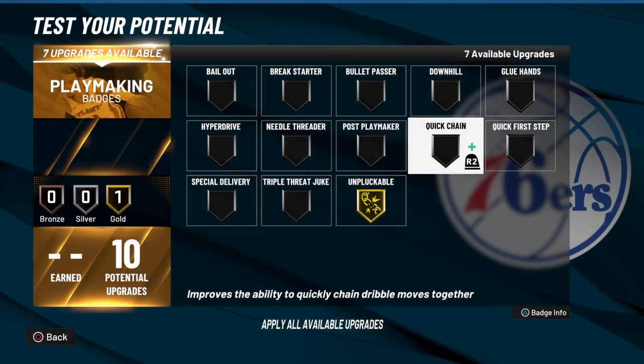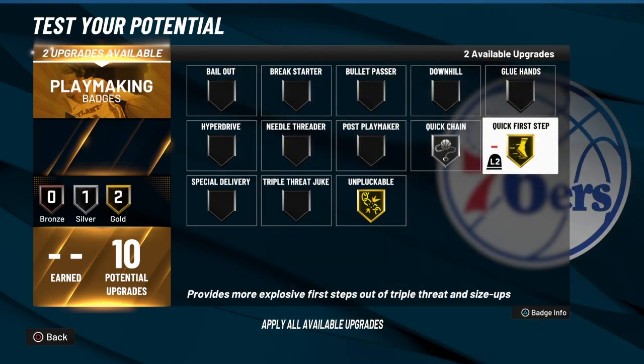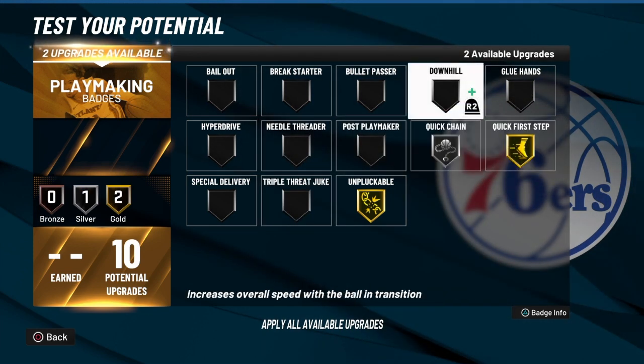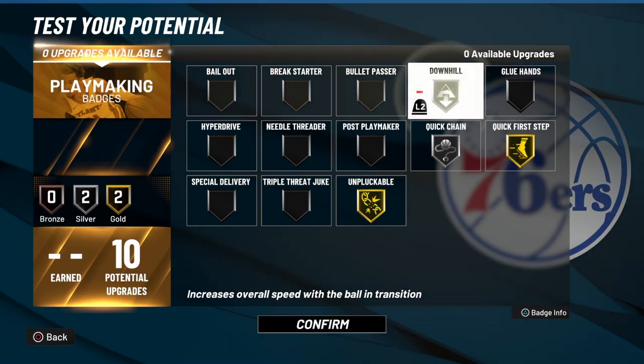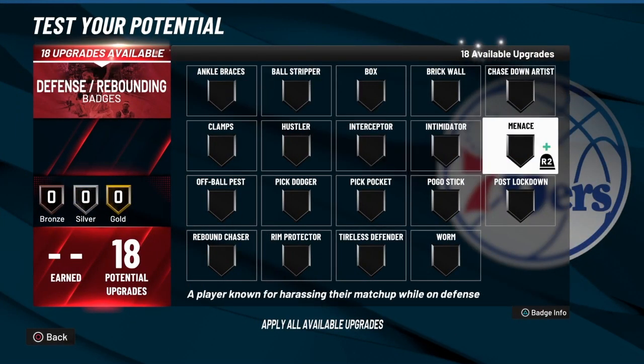Now we got 10 playmaking — of course Unpluckable, of course he has a dribble. So we're going to go with Quick Hands, then Quick First Step gold, and then Hyperdrive for sure.